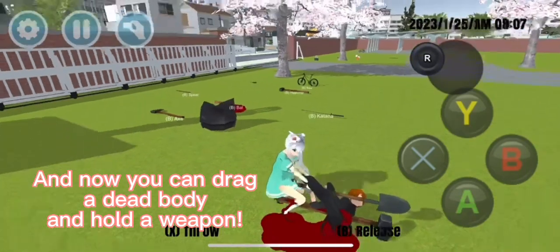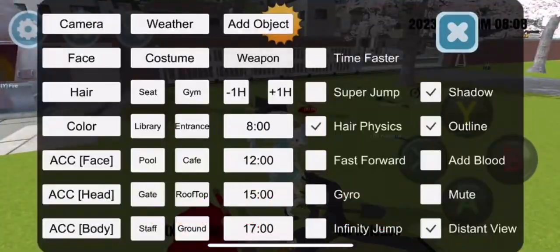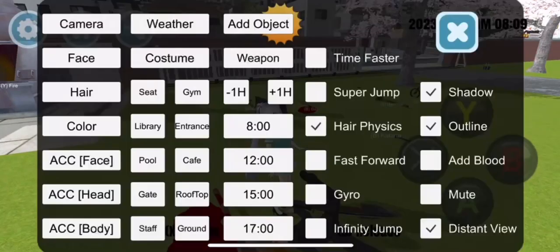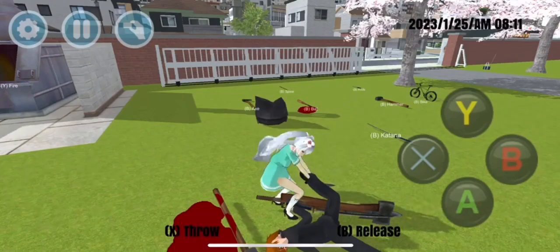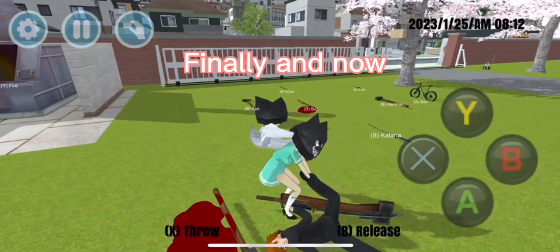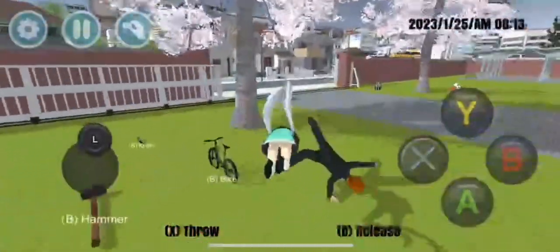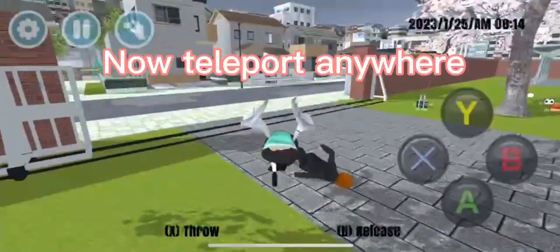...hold a weapon. You can also attack by pressing X. Now keep clicking weapons until you get the cat head. Finally, you can fly like this, see the underwear, and now teleport anywhere.